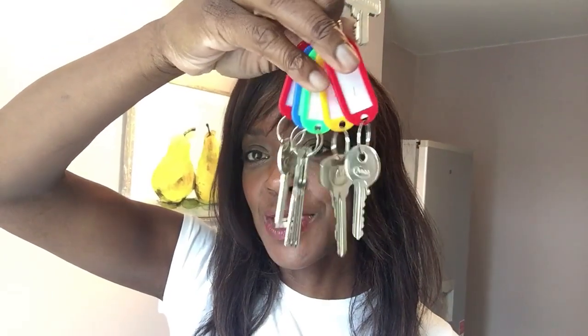On the top white key fob, we put the house code. Then you can see we've got room one, room two, room three, room four, and five - each of those has got a key on it. When you pick it up, the white one is always the main key - that's the front door key right there. Then you can pick up any room key and the right key is right there on it. Really simple.